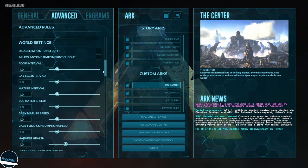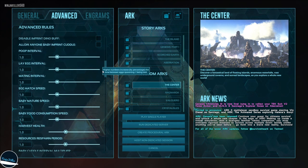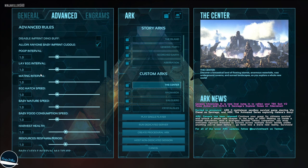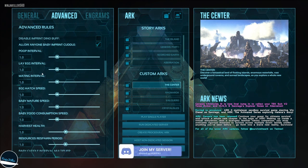Scrolling down to world settings: the first setting I enable — only if playing with friends — allows them to help with the breeding process. For the poop and lay egg intervals, I wouldn't adjust these too much: increasing them means less poop and fewer unfertile eggs, decreasing means more of both, but that can cause lag.